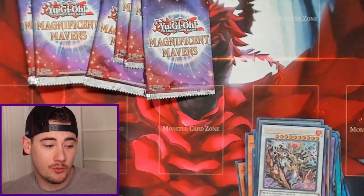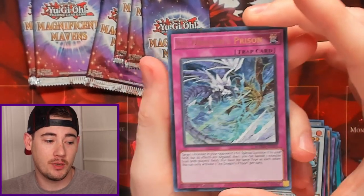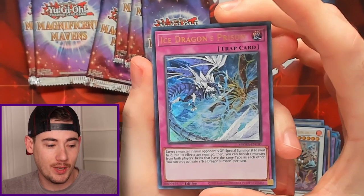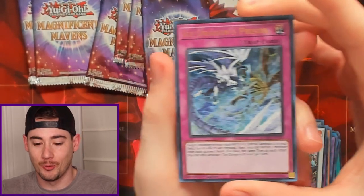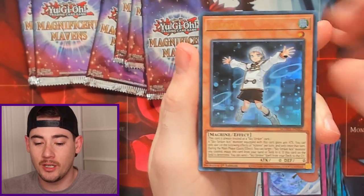The Pharaoh's Rares in this set are: Blue Eyes White Dragon, Red Eyes Black Dragon, Elemental Hero Neos, Dark Magician Girl, Reinforcement of the Army, Necro Valley, Gold Sarcophagus, The Seal, Toon Kingdom, The True Name, Crystal Bond, and Mirror Force. We have a lot to get.